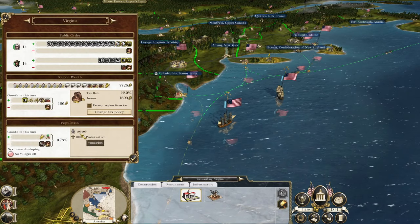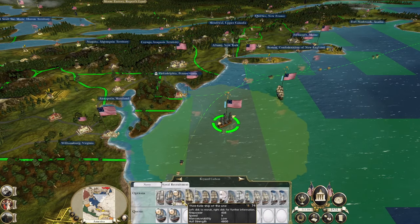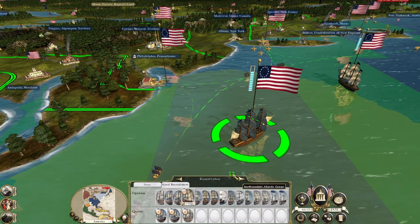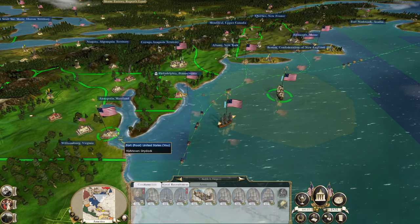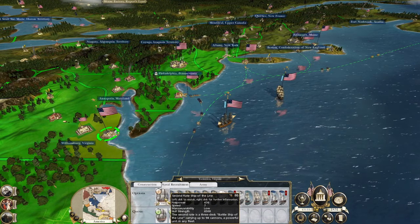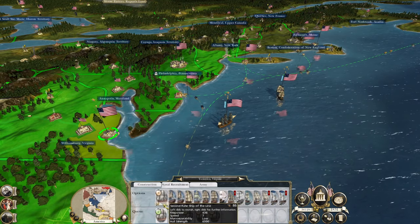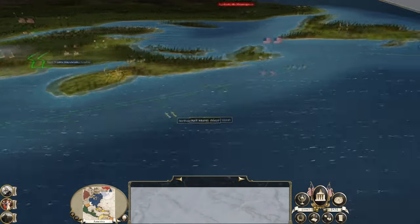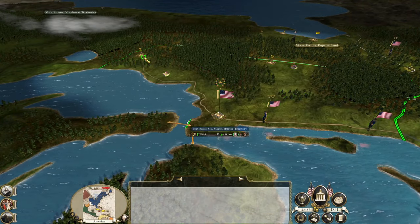To York, to Williamsburg — your population is 106,000, so you can take three ships, I'm pretty sure that does you. Then let's recruit a second one to immediately start. It's a lot of money to be sinking into the navy, but it's going to pay dividends.